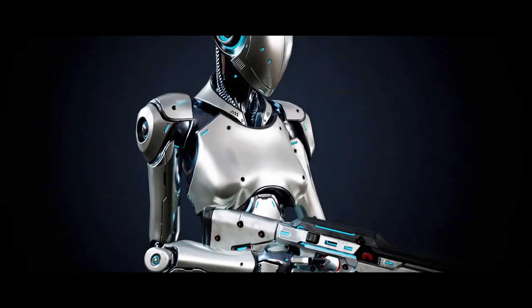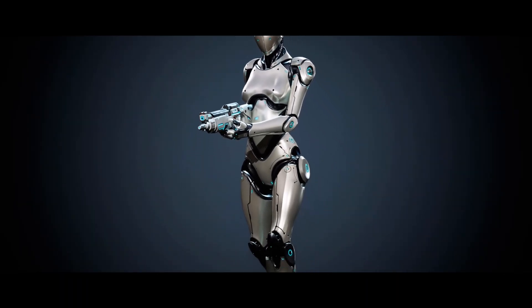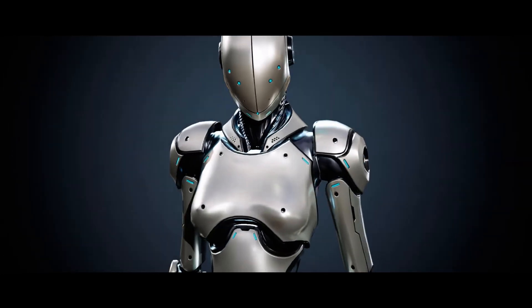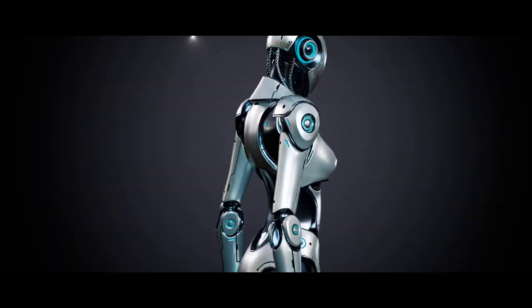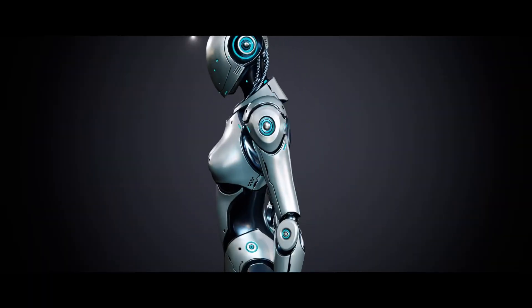And finally, last but not least, we have Robot 3. This is a fully rigged low-poly character, rigged to the UE5 mannequin, and it's also completely modular and interchangeable. In total, there are two unique meshes — one being the robot, which has a vertex count of 19,000, and then also a weapon, which has a vertex count of 3,000.